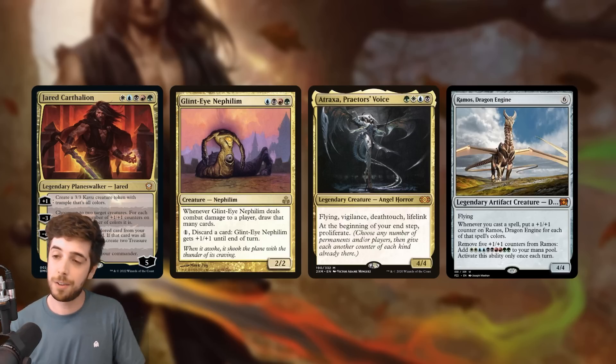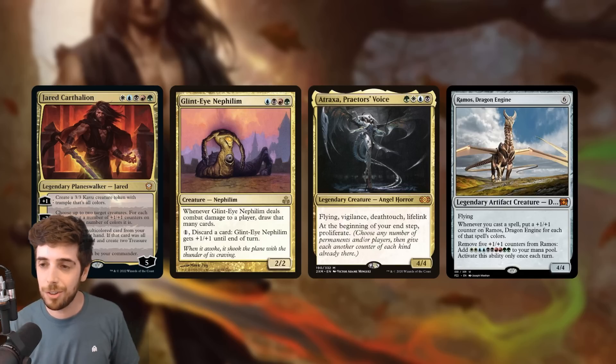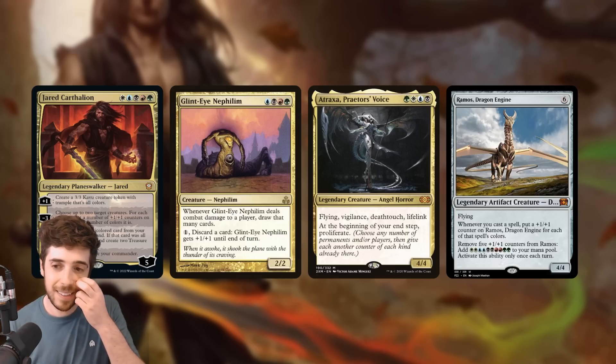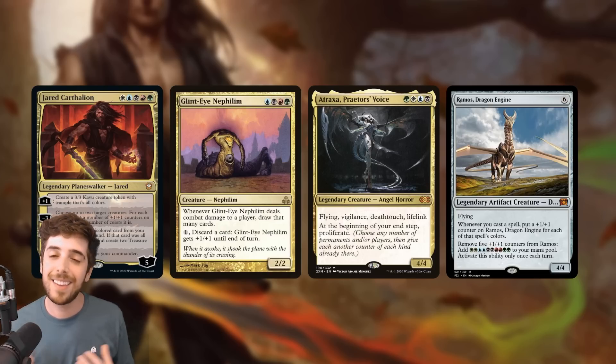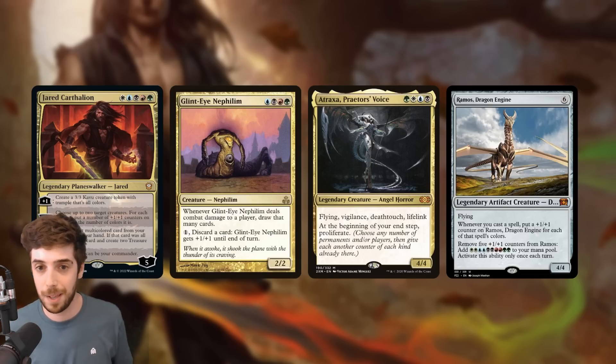Also speaking of plus 1 plus 1 counters, Ramos Dragon Engine — while it is a colorless creature so it doesn't benefit from Jared's negative 3 ability — does it deal with counters as well. And when you have counters on it, you can remove 5 counters and add 10 mana, double WUBRG, to your mana pool to cast those big 5-color spells.